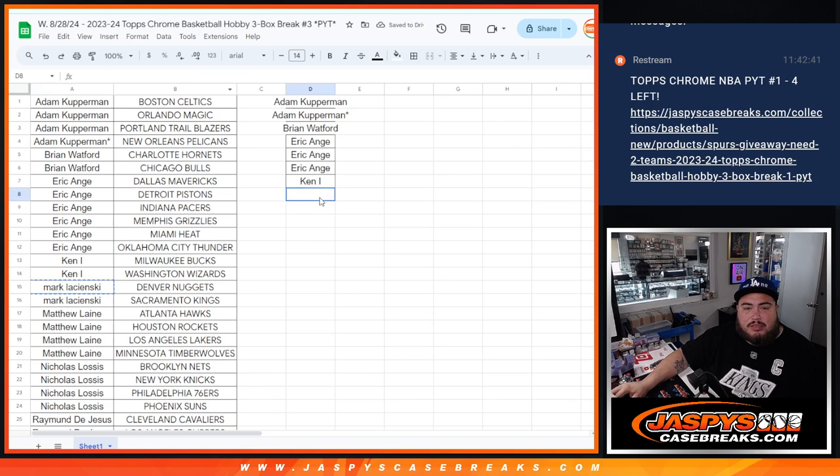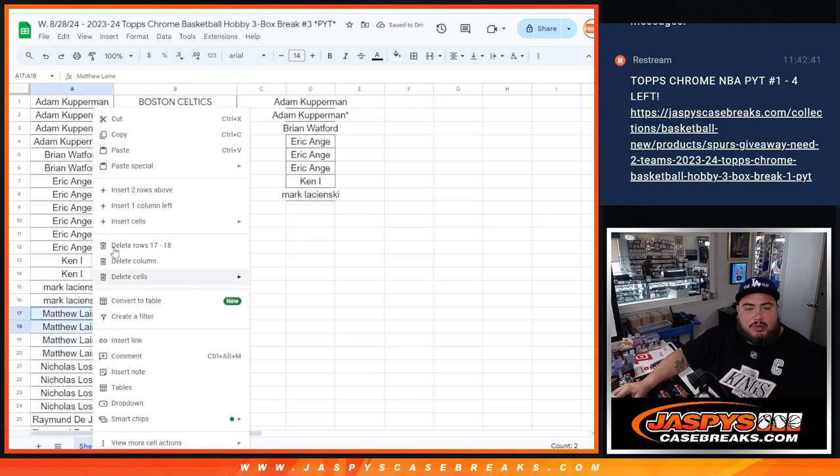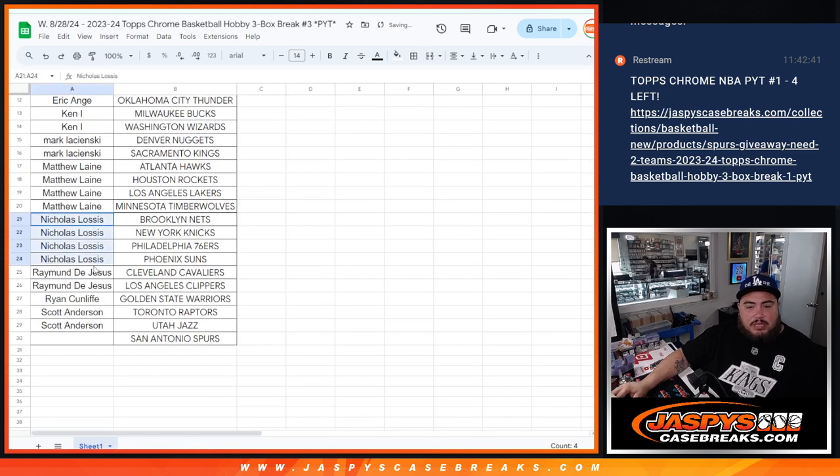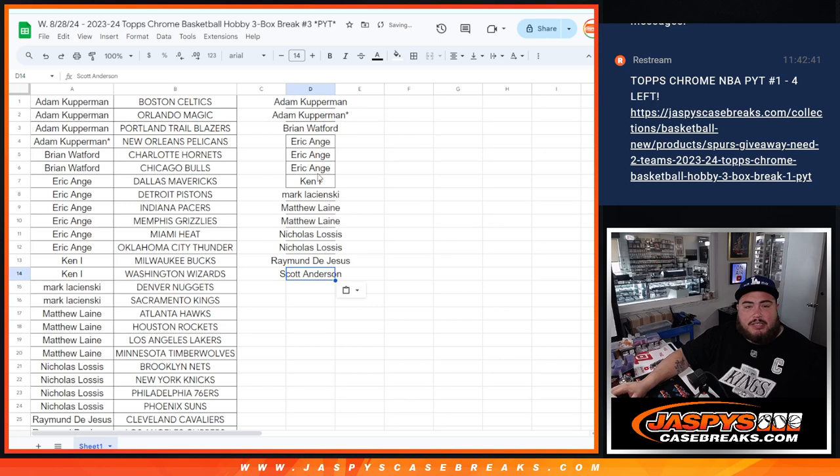Mark with 2 — that's an entry. Matthew with 4 — that's 2 entries. Nicholas with 4 — that's 2 entries. Also 2 guys. Lakers have LeBron James autographs, so I understand why they're a little expensive — it makes sense. Ryan only with 1, and then Scott Raptors. Out of a possible 14, we got 14 there guys.